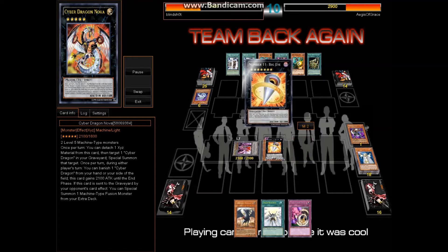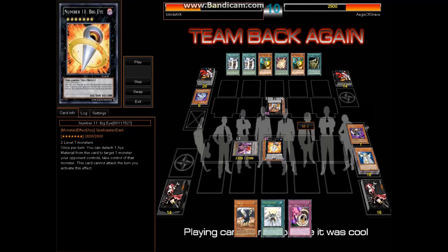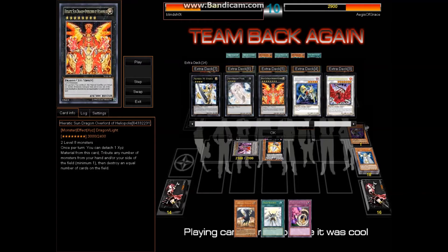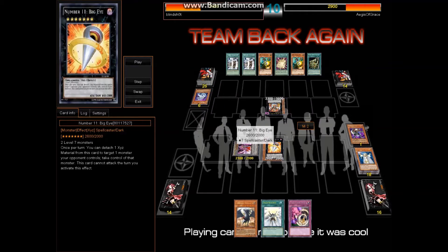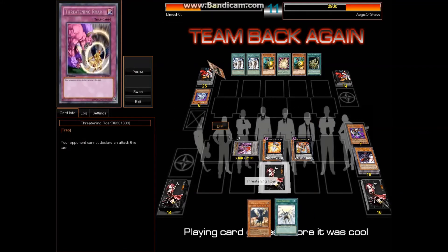I almost — in real life, guys, I've never done this before — I added Big Eye in just because Redox is level 7, Gorz is level 7, and Diabolos is level 7. I just added that Big Eye, whatever, and finally that situation happened. I've been waiting for this for quite a while. So I went ahead and stole his Cyber Dragon Nova, and set a Threatening Roar just in case he has something.